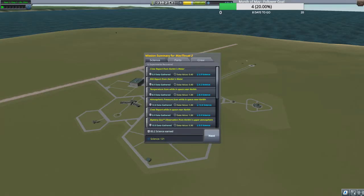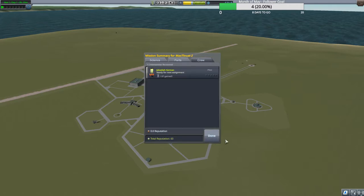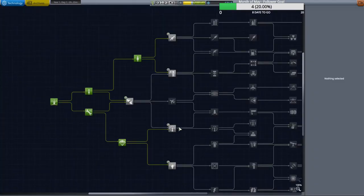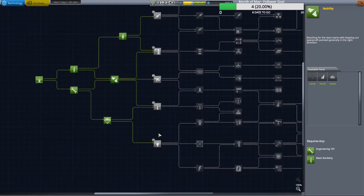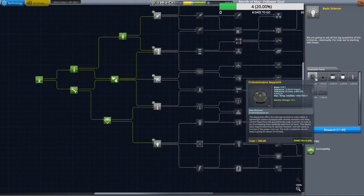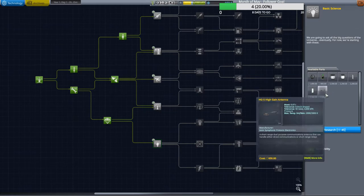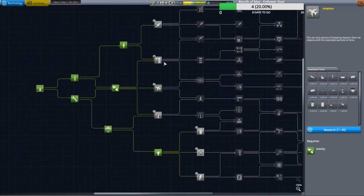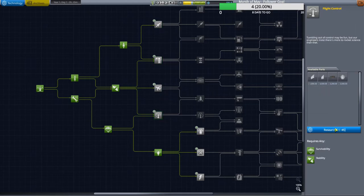Look at that — 121 science. We're at 300,000-plus Kerbucks. Let's go unlock some tech: this node we're going to want to use, and the next one will get us probes, batteries, and a few more science modules. The next one I personally like to go with gives us an OKTO probe core — that probe doesn't have SAS and this additional node will help us stabilize and control it.